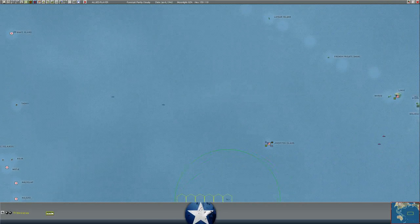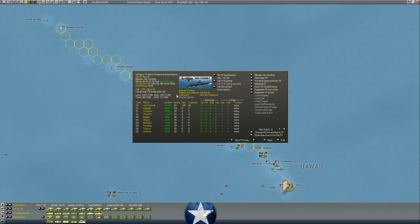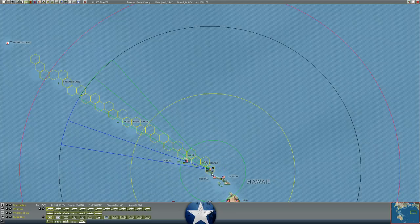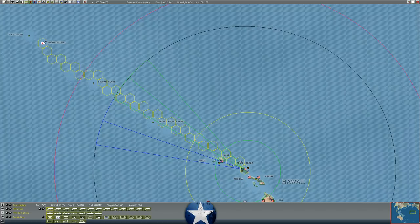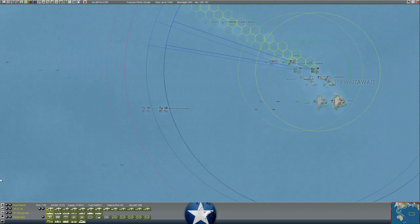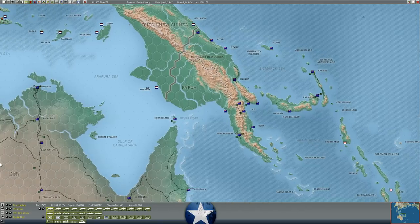We're also going to send the USS Yorktown, which just arrived at Pearl Harbor, out on a raid of Midway Island. As those carriers are moving east and returning to port, we're going to send another carrier raid with USS Yorktown in the direction of Midway. In addition to that carrier raid, we're also sending a bombardment task force with the battleships Nevada and Oklahoma - both repaired from their damage at Pearl Harbor - for a heavy bombardment of Midway Island and whatever Japanese troops are in the vicinity. This may provide a diversion as our carriers return from their raid on Tarawa.